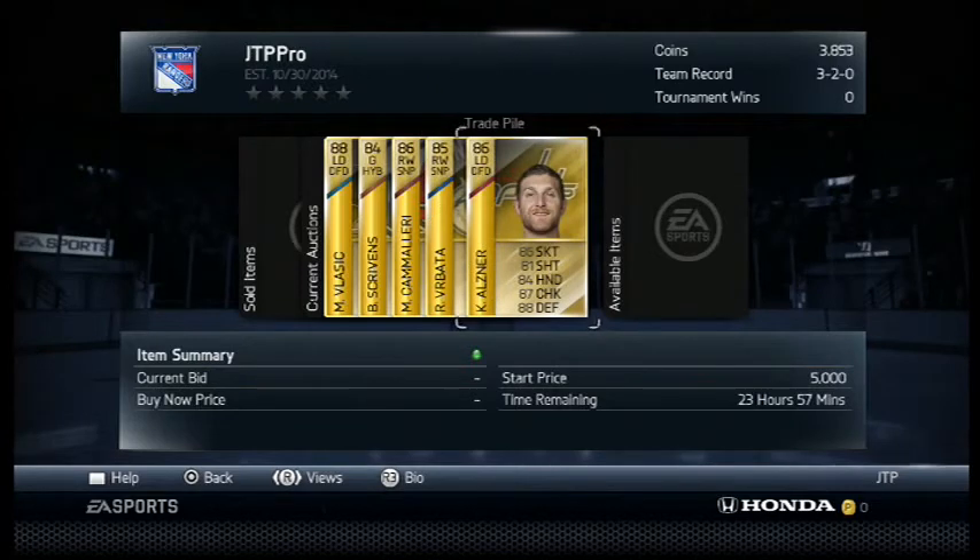And last is Carl Alsner, 86 overall, defensive defenseman. He's pretty good skating — 86 skating — and he's great defensively: 87 checking, 88 defense.